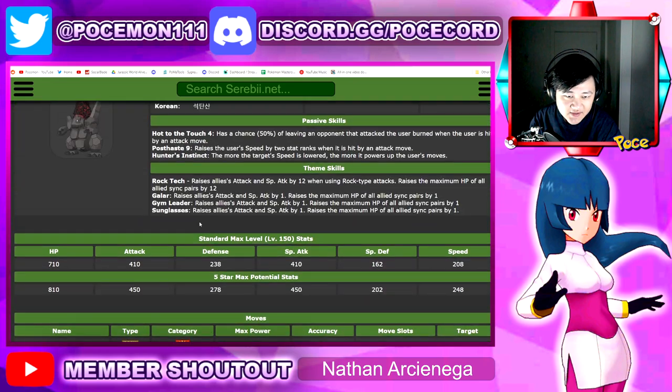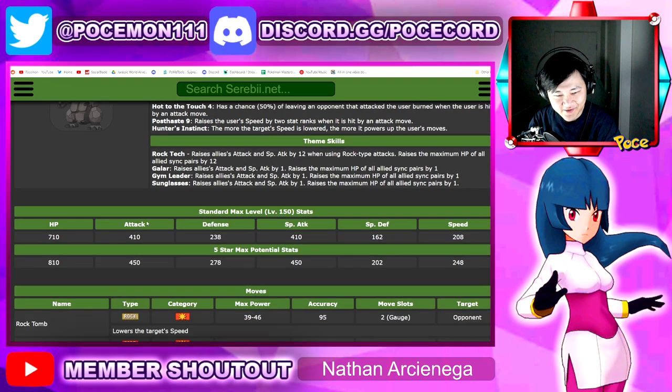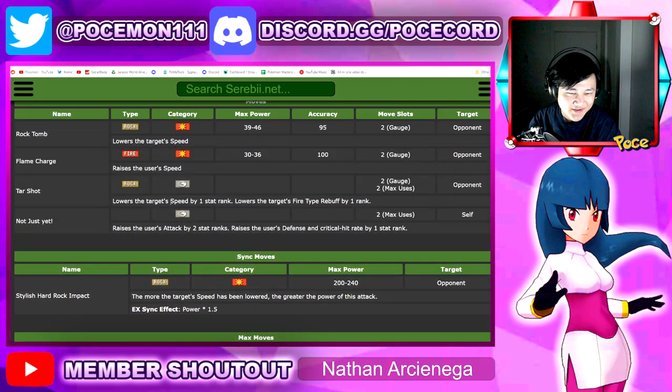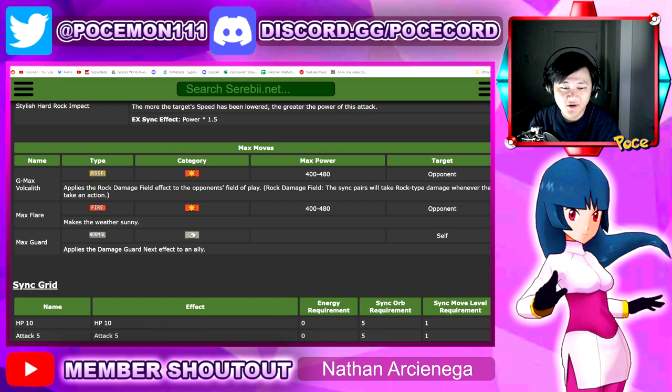Let's check out the passives. Hard to the Touch — 50% chance of burning the opponent when the user's hit by — oh no, this is a fire type unit. Post Ace 9 boosts speed by 2 when hit by an attack move. Hunter's Instinct. Yeah, this is a fire unit. 410 attack's not bad, man. It's still a 2-gauge move, though, but we'll obviously have the max move to make up for some of that.